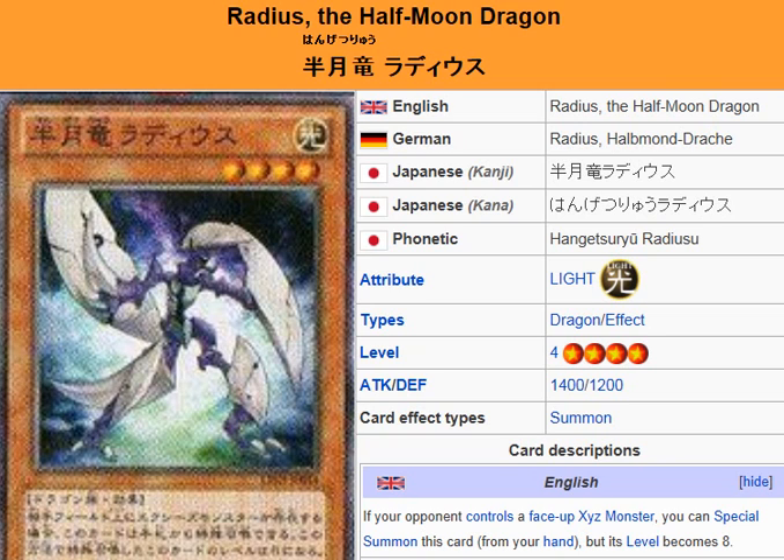Description: if your opponent controls a face-up exceed monster, you can special summon this card from your hand, but its level becomes 8.